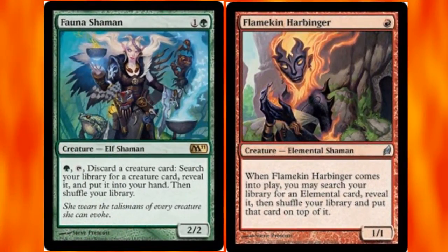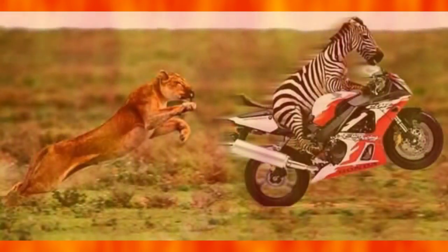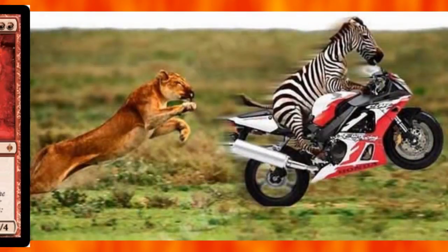For creatures that tutor for more creatures — or specifically for Maelstrom Wanderer — I use Flamekin Harbinger, Fauna Shaman, and Fierce Empath. I also use Treasure Mage, who can't fetch Maelstrom Wanderer but will get you any big artifact creature you can then likely cast for free as long as Animar has six counters. Dumping big creatures into play is really good, especially when they can swing right away. In addition to Maelstrom Wanderer granting haste, I like to use Ogre Battledriver.